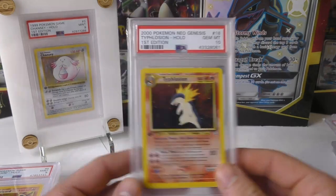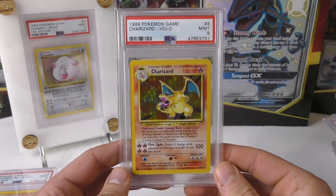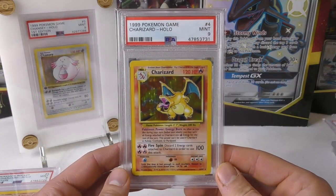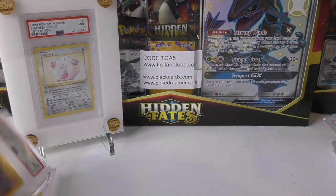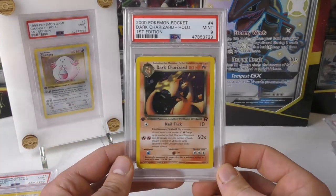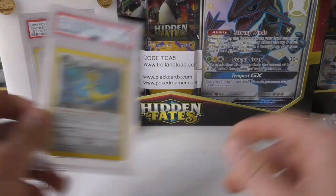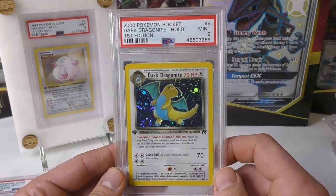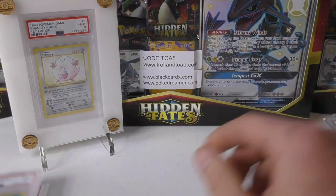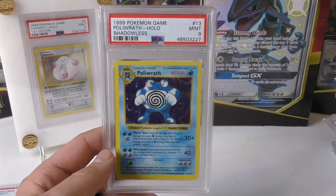Next up we have a Charizard — it's Mint 9. This one was actually packed fresh; it was pulled by the guy who submitted it and he had me submit the card form. Next up we have a Dark Charizard Mint 9, First Edition. Beautiful card. We also have a Mint 9 Dark Dragonite from Team Rocket. These cards won't break the bank compared to a lot of the Gem Mint 10 counterparts for cards like the Dark Charizard.